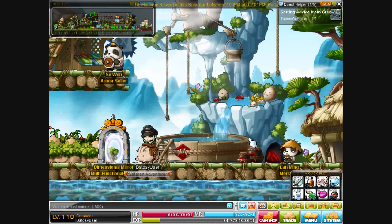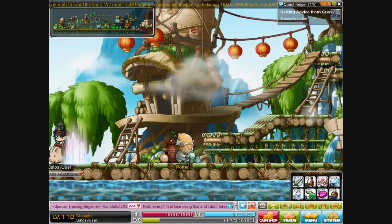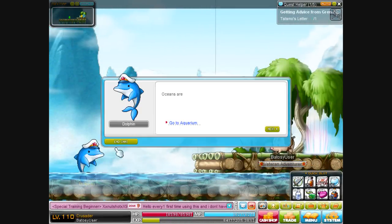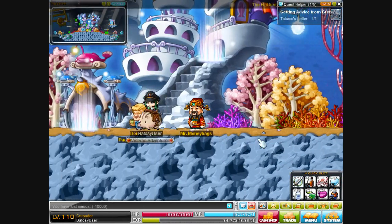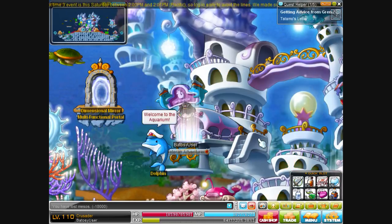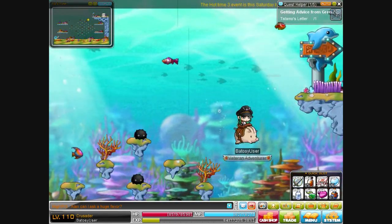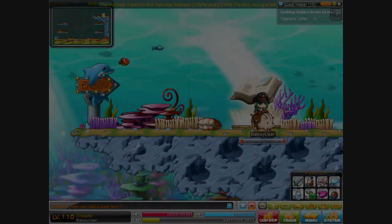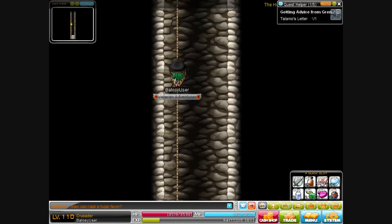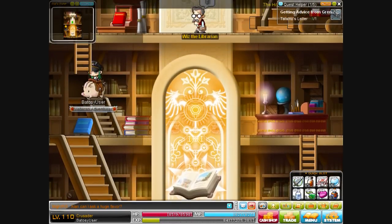Once you're in Herb Town, go all the way to the left. This is still the Orbis to Ludibrium route. Pass through all of Herb Town — you don't have to be a high level; even though there are level 80 monsters, you won't come across one if you do this correctly. Get this portal on the right, talk to the dolphin, and go to the Aquarium. This does cost a lot more mesos. Once in Aqua Road, go up and talk to the dolphin again to go to the Sharp Unknown — very easy, and you don't have to fight anyone.